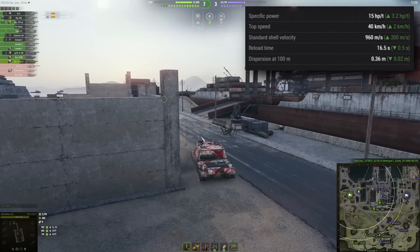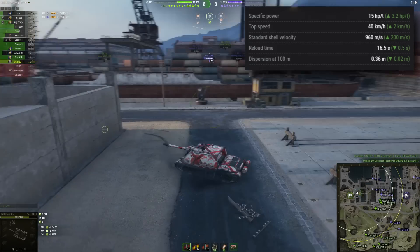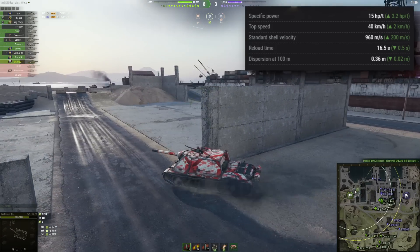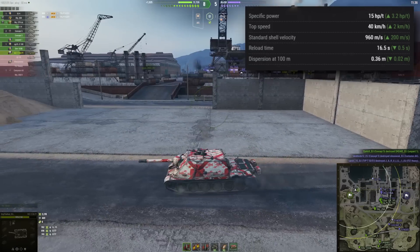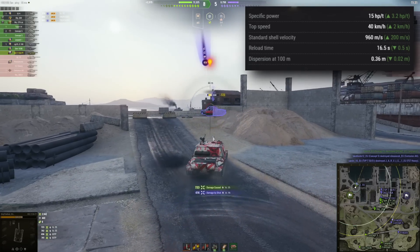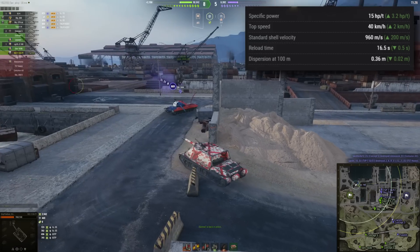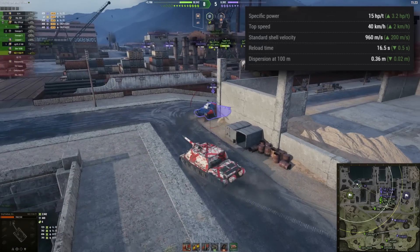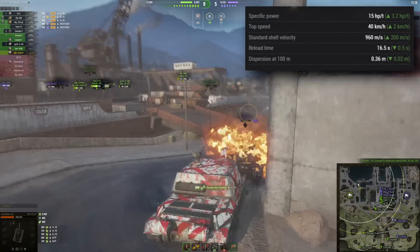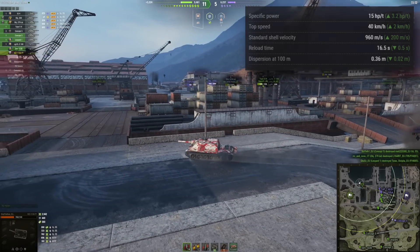But the standard shell velocity is getting 200 extra meters per second, up to 960, which is nice. And it has 290 base pen as well, so the AP round can go through stuff. On top of that, there's a slight reload improvement — an extra 0.5 seconds shaved off, so 16.5 base reload time. And also, dispersion at 100 meters is 0.02 better, down to 0.36. I'm actually able to get it under 0.30 with improved aiming, which I'm also using.